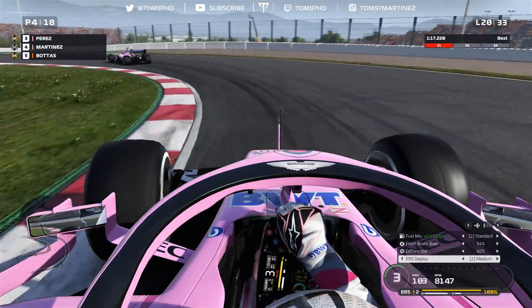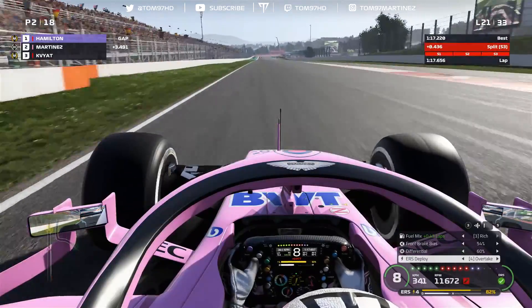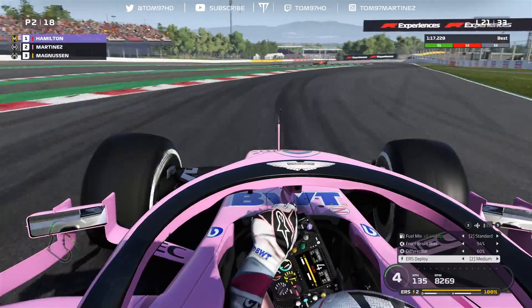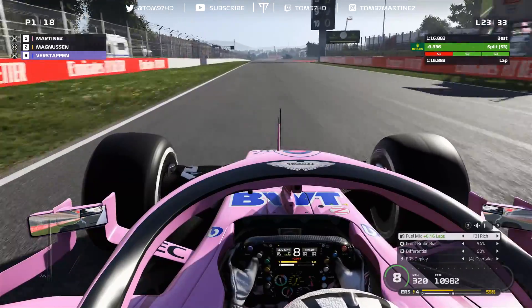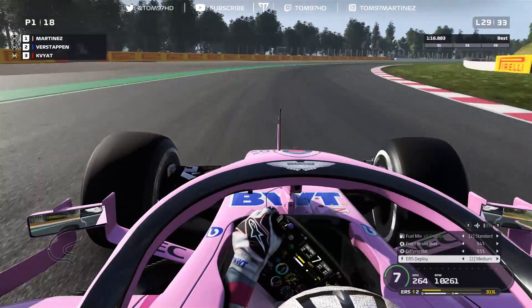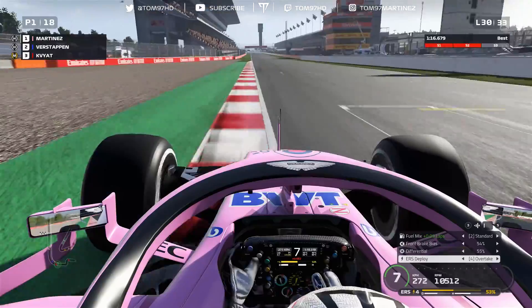We set our first lap three tenths off the pace and go P5, knowing there's more time to find. On our second lap, we're fastest through the first sector but make a couple of mistakes: locking up into turn five losing about a tenth and a half, losing more at the hairpin by running deep on the brakes, and clipping the inside curb losing another two and a half tenths. We recover with a good exit, nail the final corners, get a purple sector three, and move up to third — just two tenths off Verstappen.